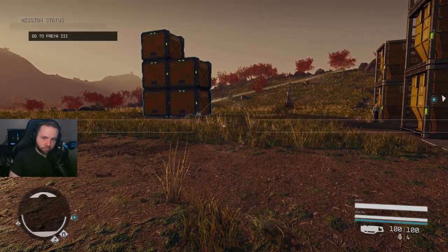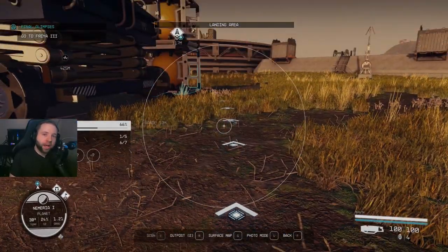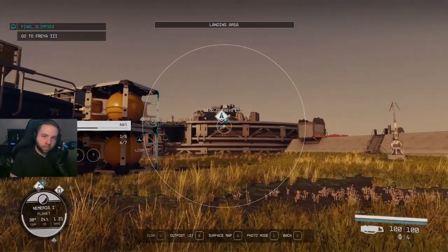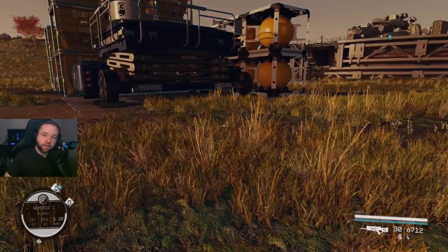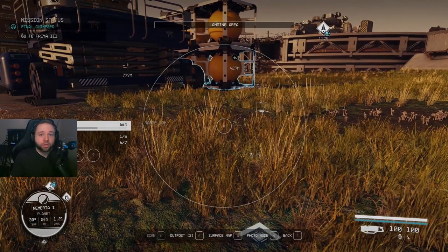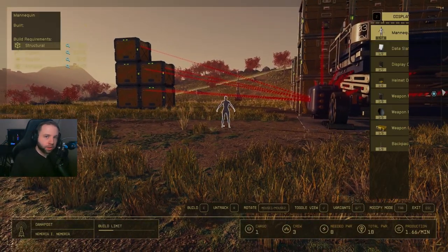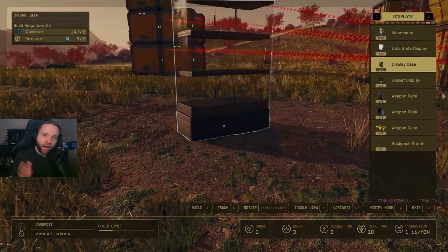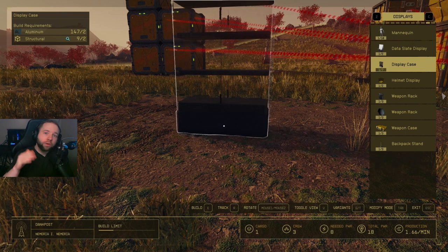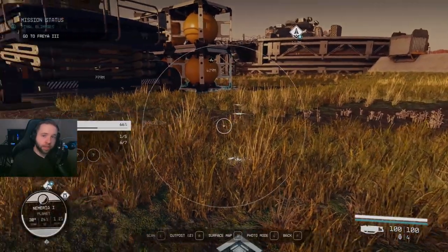Tip number nine: if you press F to access your scanner, it is also used for a variety of things. By pressing F you can see the arrows leading up to your objective or mission, giving you the quickest path. On a habitable planet, if you land there, you can press F and then R to start placing down an outpost. If you already have an outpost, you can press F and R again without running up to your beacon all the time and pressing E to build.